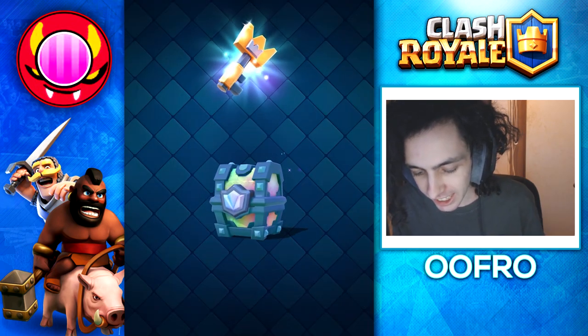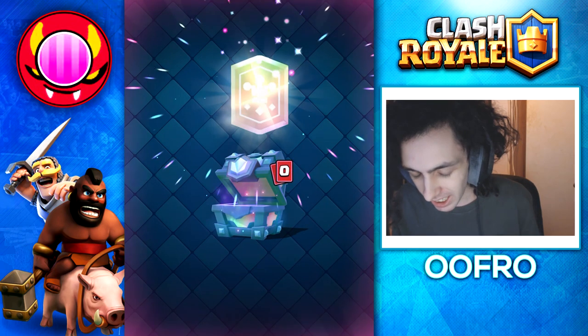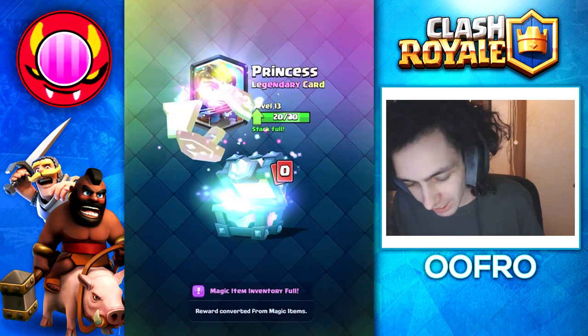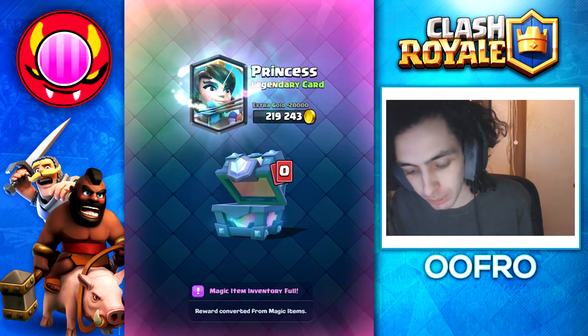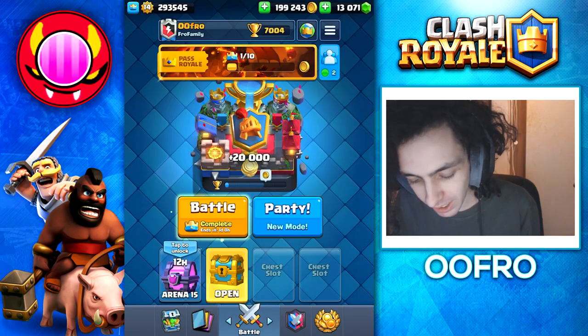Next up we have a legendary chest, which contains a legendary card. The legendary wild card turns into a princess. That's honestly a bit disappointing because I like to see the legendary spinning animation, but hey, a princess — I'll take it.